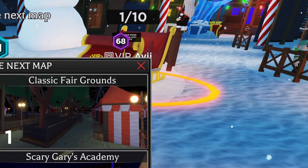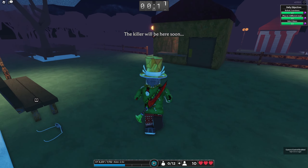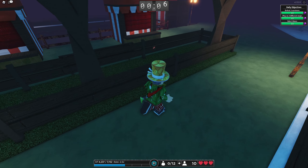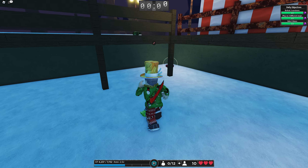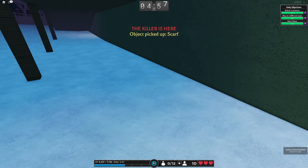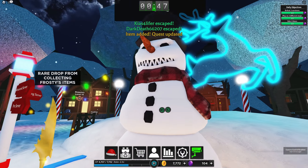For the fourth item, you are going to want to go to the Classic Fairgrounds. And there you will be able to get the famous scarf for Frosty the Snowman. When you start on the map, you want to head towards the roller coaster near one of the exit gates. From there, alongside one of the outer walls of the map, you'll find a deck where you can fall off. Drop down there and there will be the scarf. That scarf is in the corner. Just pick it up, exit, and then turn it into Frosty the Snowman.